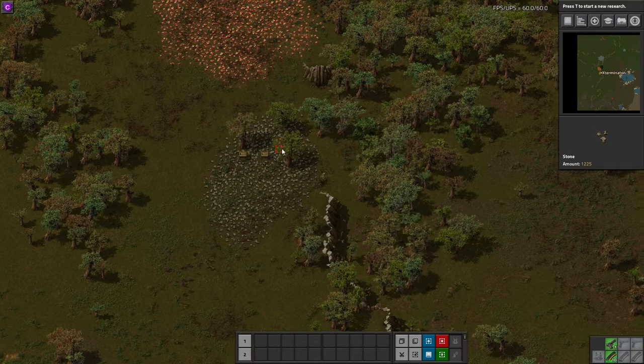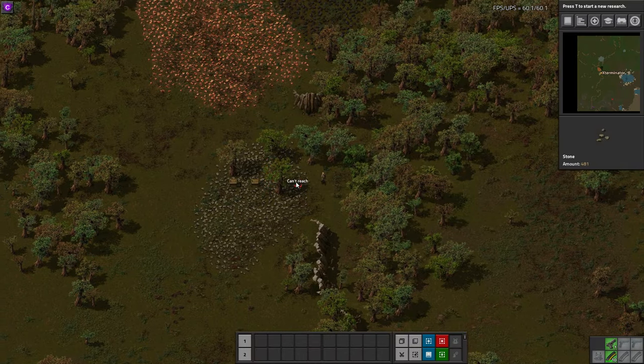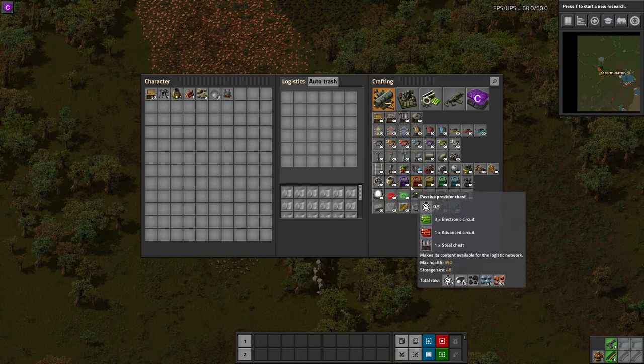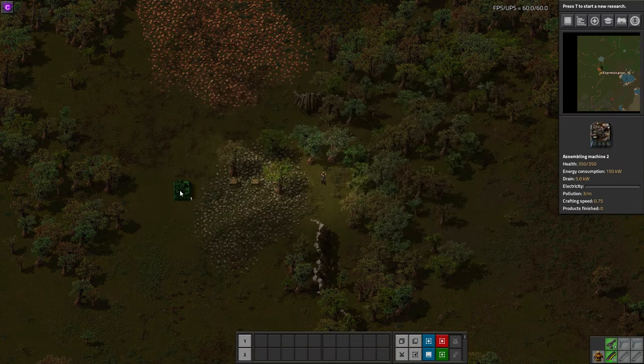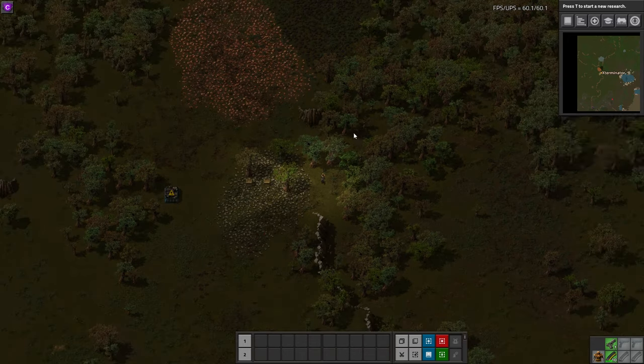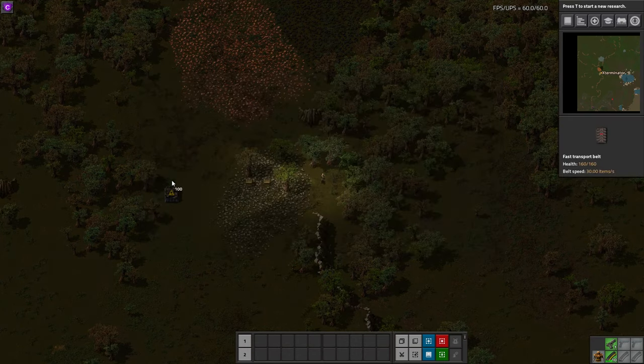So let's take this off. Standing at the same spot, normal reach is here. Now we throw on the Power Armor Mark II, and we can mine all the way out to here — basically where we could just place that box with the first armor. And we can place a machine all the way out to here, which is pretty significant. You can open it and interact with it from here too. You can place anything that's placeable — belts, whatever — and rotate them and all that.